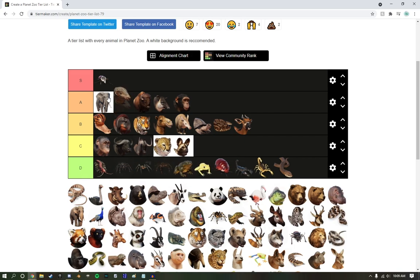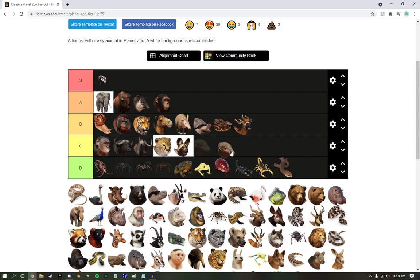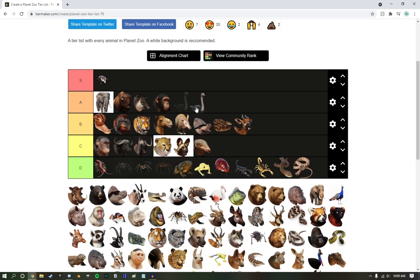Pangolin — I think the pangolin is such a cool creature, but I never use it. They're kind of hard to build exhibits for, so C tier. Snake — it's fine. Ostrich — I love ostriches. High B tier.